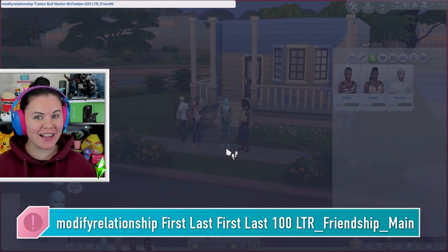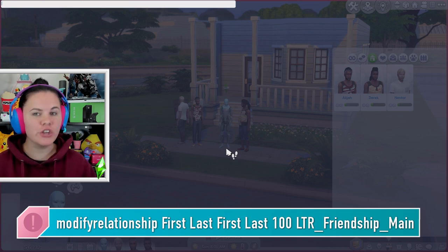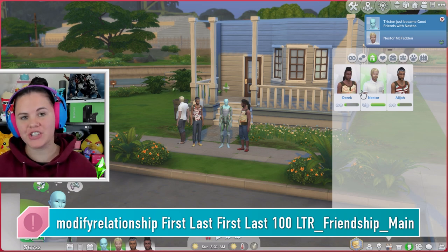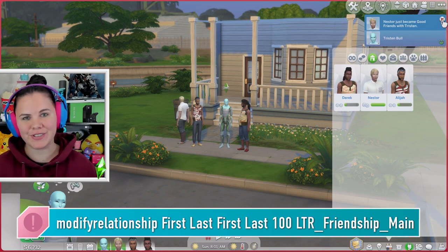If you did it correctly, without any typos and with cheats enabled, you should now have a 100-point increase in your friendship. Congratulations — if only making friends in real life was this easy.